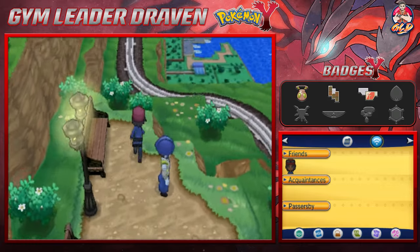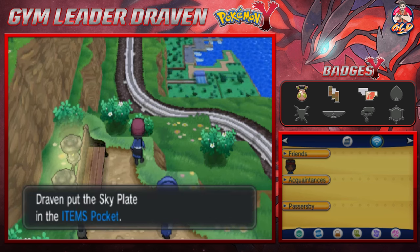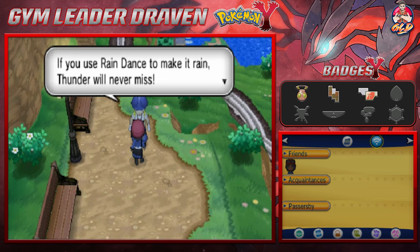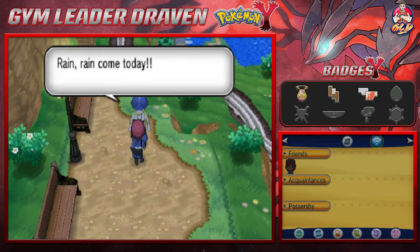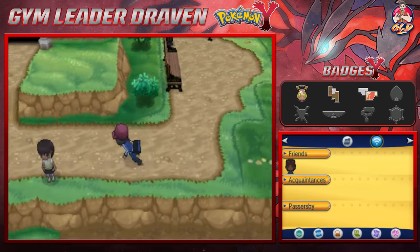We found ourselves a Sky Plate. And here's a tip: if you use Rain Dance to make it rain, Thunder will never miss. Rain or the Drizzle ability - keep an eye out for that, guys.